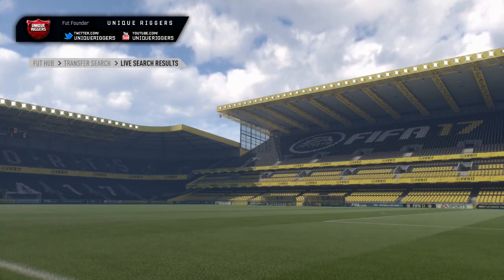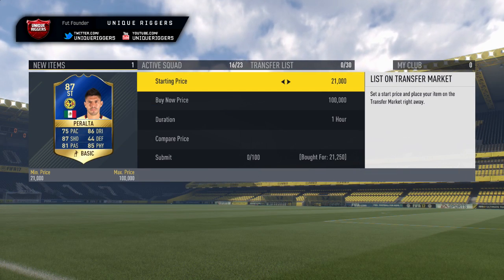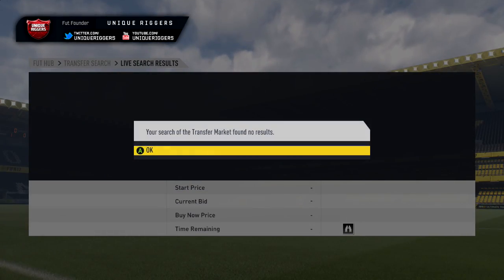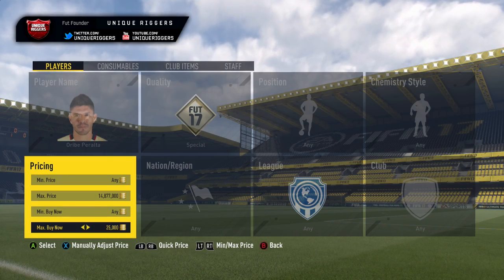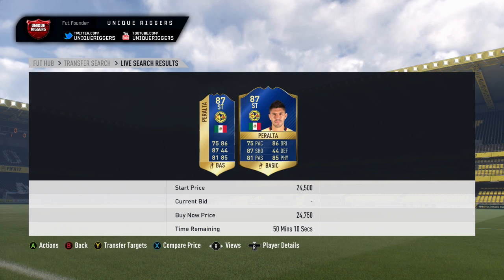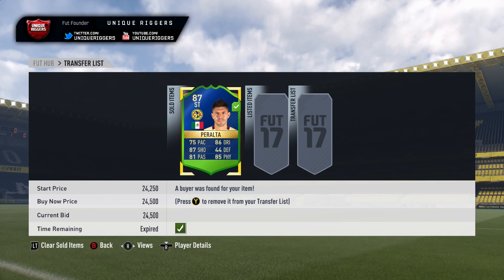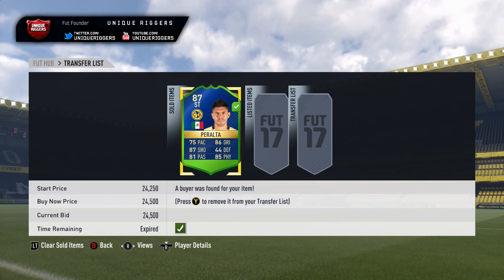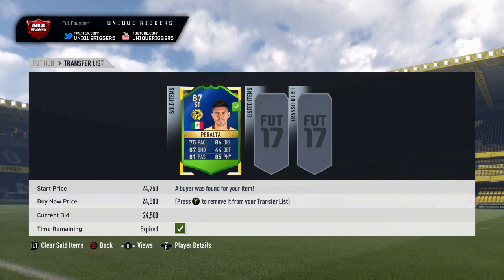Going to go on my first snipe for the video, just going to pick up this guy for minimum price. Just going to check that quickly — yep, min price. So for the profit on him, only going to be probably like 1K coins after EA tax, but profit is profit. So for the cheapest one on the market, it's gone up slightly — at the moment $24,750. Going to list him up at $24,500. He sold for 24,500 coins, so for the profit after EA tax, it's $2,025 coins — about 1,000 coins more than expected. Going to go into the next snipe right now.